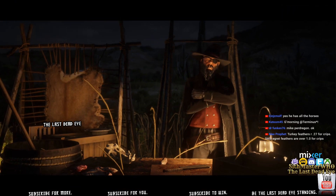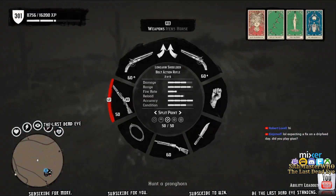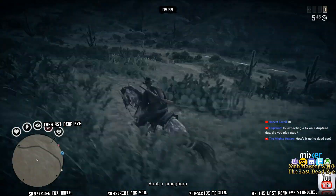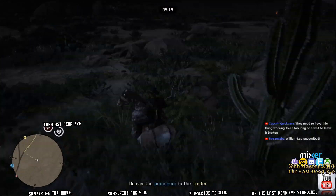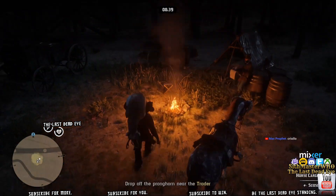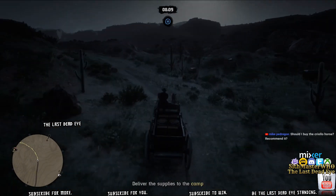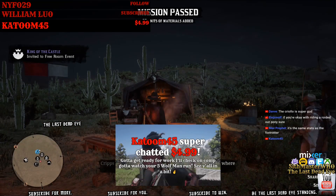That allows me, while in a solo mission, to leave my camp and go do some hunting and bring those materials back to Cripps. It fixes the game because the game is so broken right now. It's incredible to be able to run around and get animals again the way it should be — you get in and do this and you're just like, man, if the game only ran like this all the time, it would be loved by everyone.